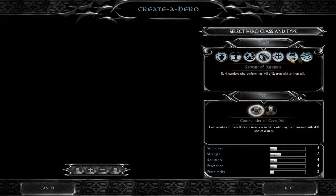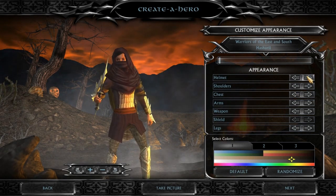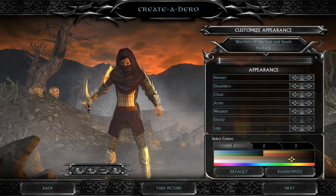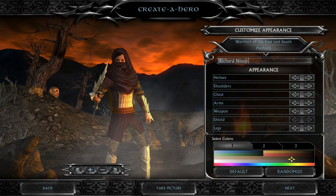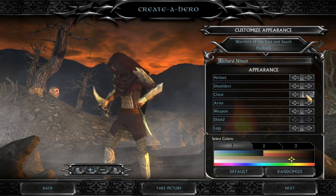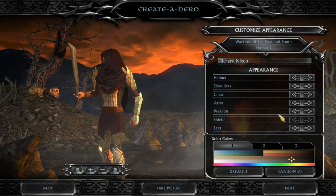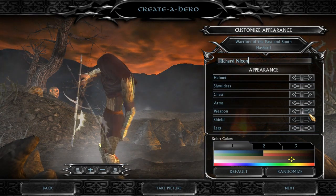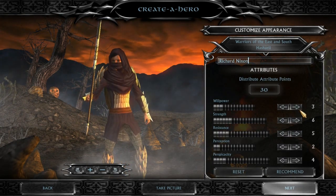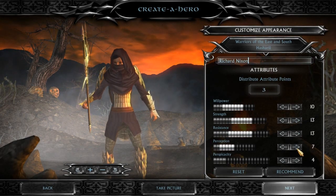The final new hero they put in is the Haradrim. I've checked her powers before and they are somewhat overpowered — I think she's probably the most overpowered hero in this whole game. She also gets some weird armor, so let's go with the one that makes her look like an assassin. Name? Even though it's a woman — Richard Nixon. She's got really good abilities so we're going to put her willpower up. She's an assassin so we need to put her strength up, health up, and we'll let her level up quickly.